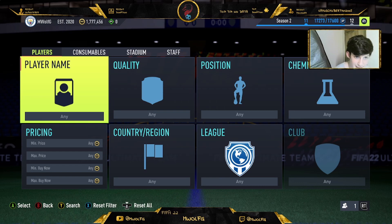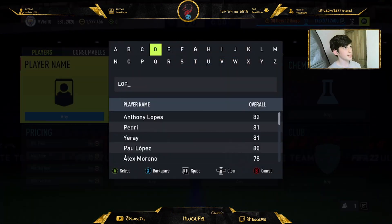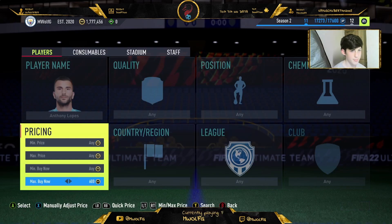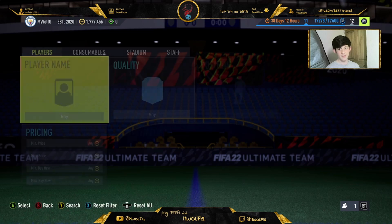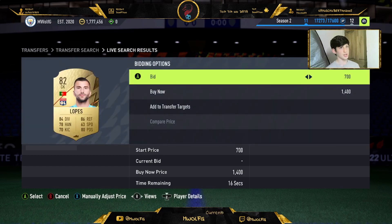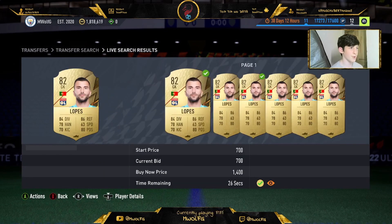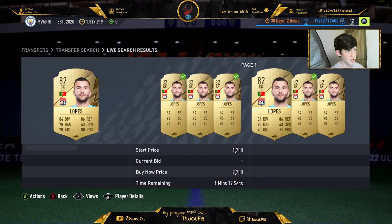The first player we're going to get into is Lopez, 82-rated keeper from Leon. You want to bid on him for 800 coins. He's selling for 950 right now, so the profit's not massive. You can also sell at 1k after 20 minutes or so. We'll bid on them here at 700 — got one for 700 but there's not so many on the market.